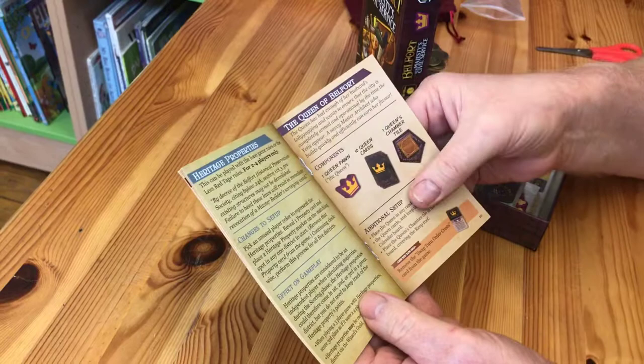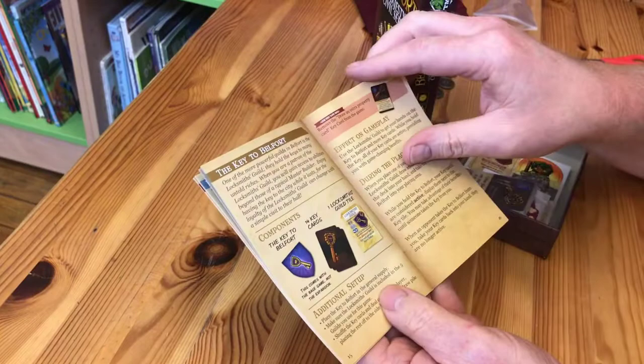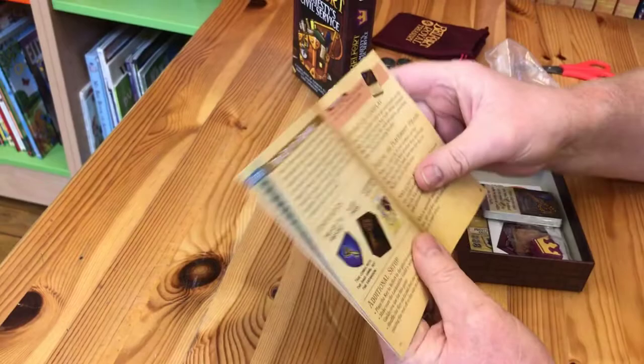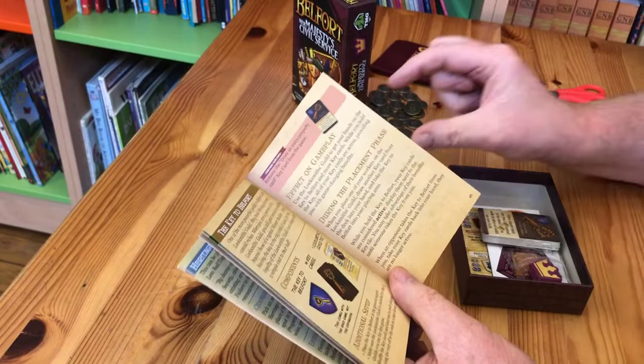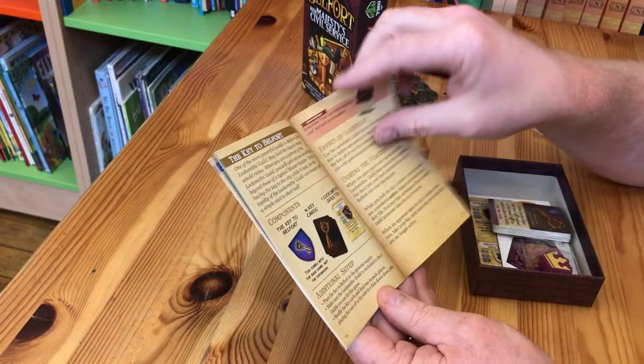There's the Queen of Belfort — these must be elements you can add in. Parks and Wrecks. Key to Belfort — oh, there's a metal key somewhere. I haven't brought it; we're actually at the school at the moment but I may add it on the end of the video. So there's the Key to Belfort and some cards that bring the key into play.